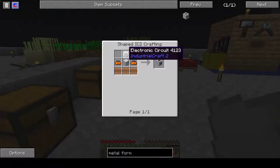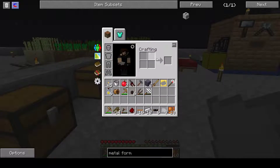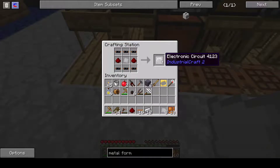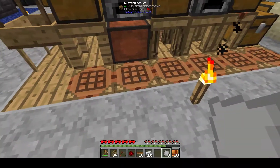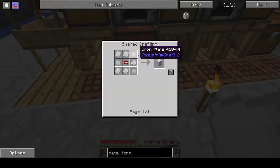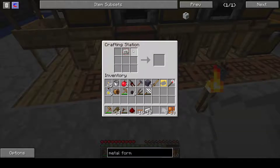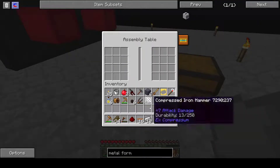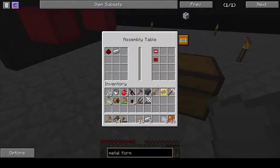First off we need an electronic circuit. That's an insulated copper wire, a metal plate, and two redstones — that will give you that circuit. Then we need a basic machine casing. We need an iron chipset, which you make at the assembly table. That will give you two options: you can either use the redstone one, or the iron one — we're going to be doing the iron one.